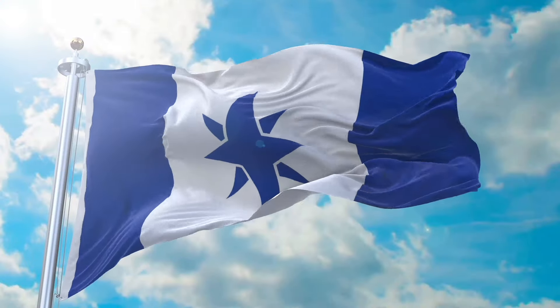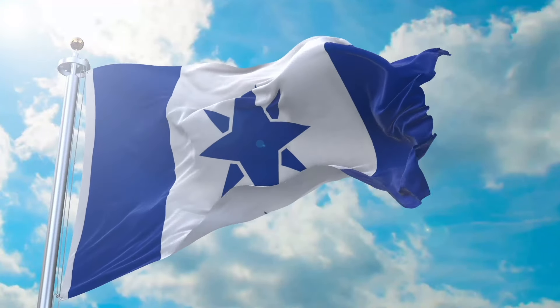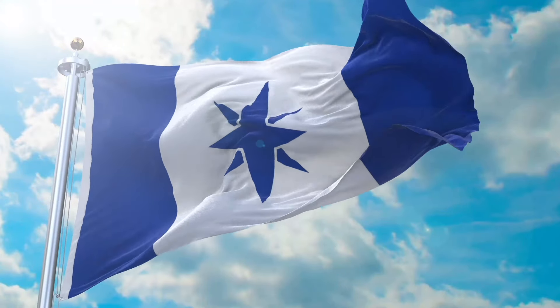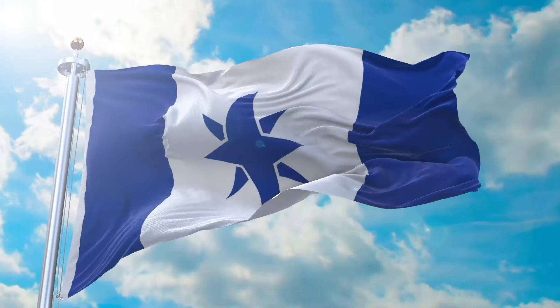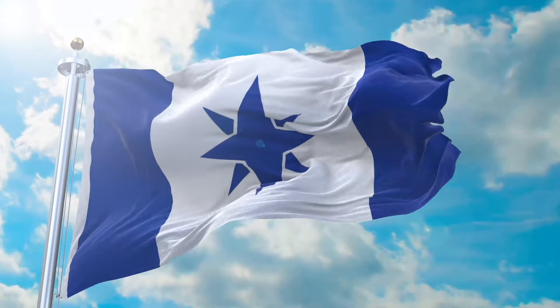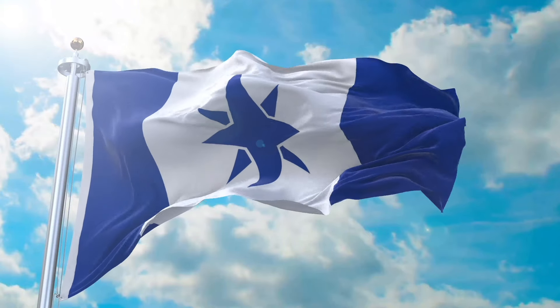The eight-pointed star of Stomeria symbolizes new beginnings, with early depictions of eight-pointed stars in ancient Sumer — the cradle of human civilization — further emphasizing such symbolism. Its position on the central band allows it to be centered within either a perfect square or circle when required, and is also colored blue.